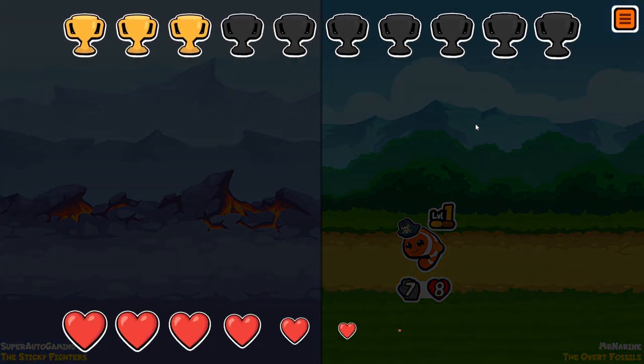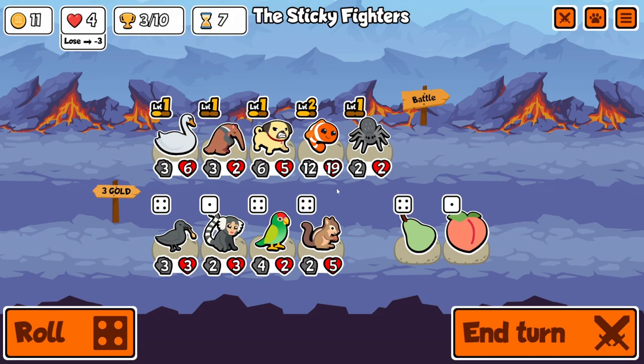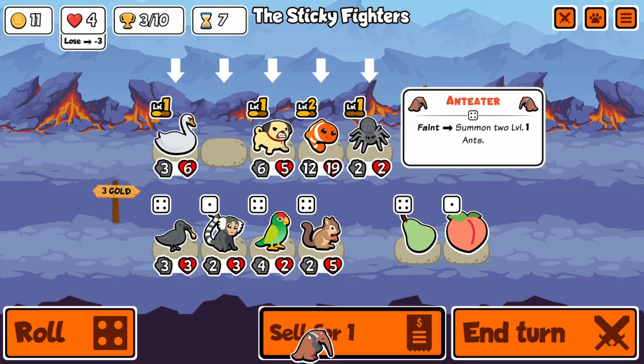I put anteater at the back — I needed to swap those two. I was too greedy. Oh my god. I wasn't greedy, I just forgot. I can't believe I forgot that. All right, we probably want a crow here.